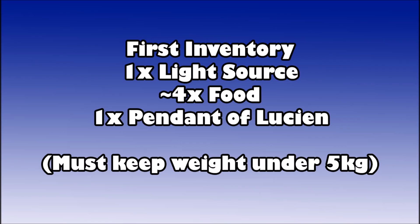For your first inventory you're going to want your light source and around four food — more if you're a lower level. If you're around level 80 or 90 you might not even need food, as you won't be attacked by the spiders during that part. You'll also need your Pendant of Lucian, which you get from starting the quest. Keep your weight under five kilograms, as you're going to get Boots of Lightness during this quest which reduce your weight by five kilograms, and you need a weight of zero to cross a bridge.